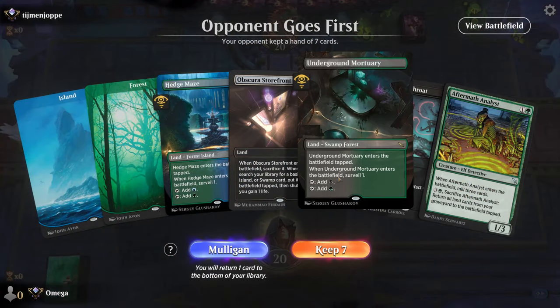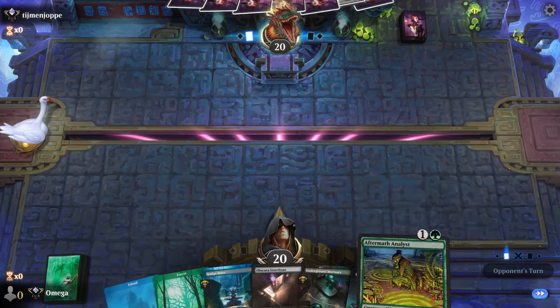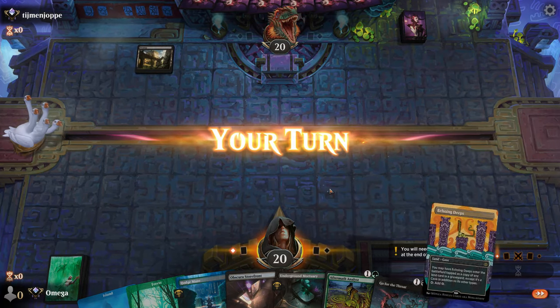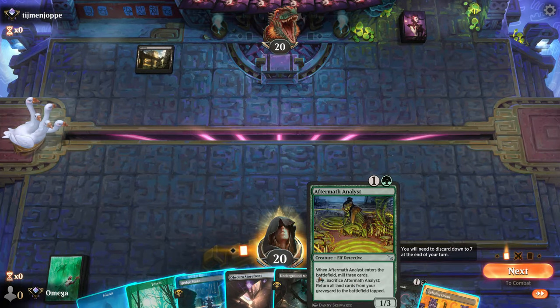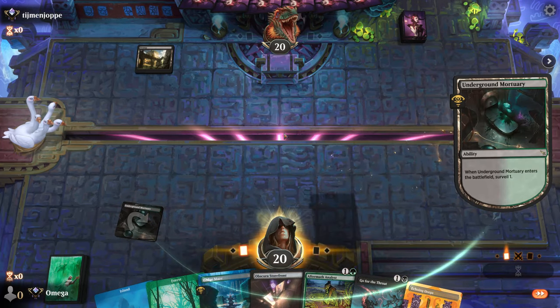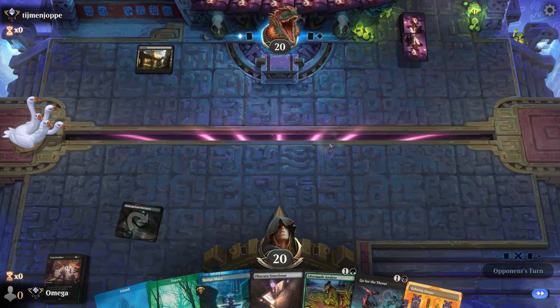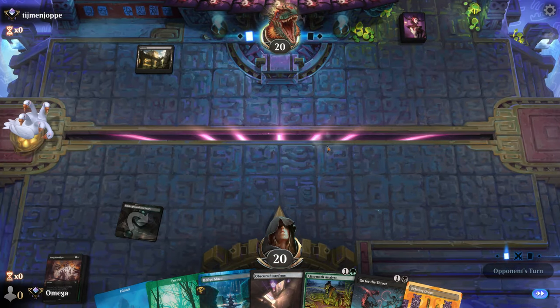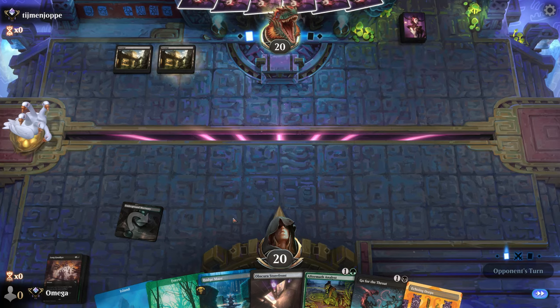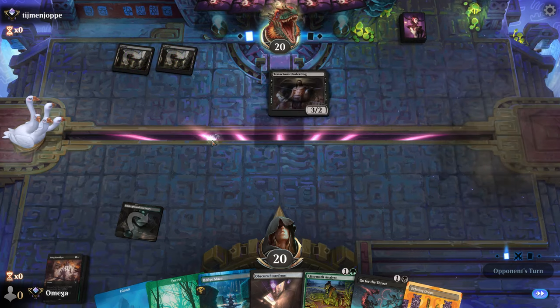I think I should have done it faster — play Jace, minus five, Takenuma, play Jace, minus five, Takenuma — you get the idea. We can mill way more than I did. All right, we're on the draw this time, which isn't perfect, but we have another hand. It's kind of impressive that this deck always has the Analyst somehow. I think we start with the Surveil because I probably want to make sure. This card is so good against mono-black — it destroys the Trespasser so hard.